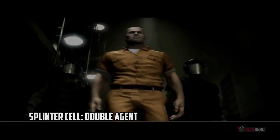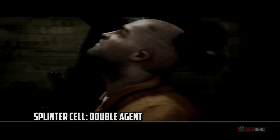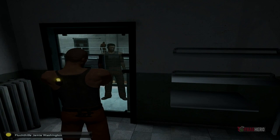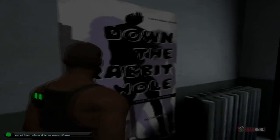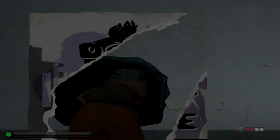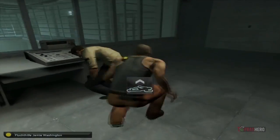The second mission from Splinter Cell Double Agent places the players inside a cell located in the Ellsworth Federal Penitentiary. The main objective is to break out of this prison and help Jamie Washington escape with you, without alerting the guards. The whole level is a game of hide and seek where you have to find the best possible ways of crouching behind objects, neutralising guards without killing them and starting a riot amongst prisoners to conceal your escape plan.